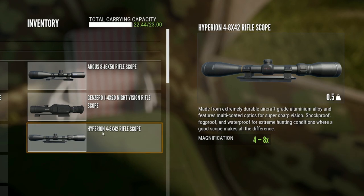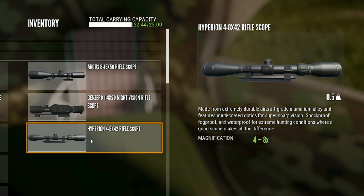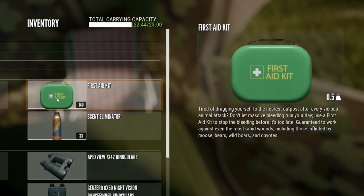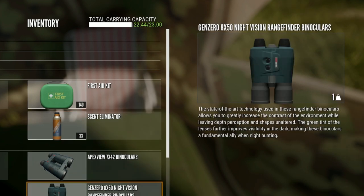I do have the Hyperion. The Hyperion is what I mainly use. I only use the Argus for really, really far shots, usually on just one animal. I find with the Hyperion you have a much better field of view — you can see so much more. It's so much better for taking down multiple animals, which is what you're doing in any Great One grind. I have with me the Red Deer Collar, the First Aid Kit, and the Sense Eliminator. Neither of these are super vital, but they don't weigh a whole lot — half a kilogram. I also have the Apex View, and the Gen Zeros, though you don't really need the Gen Zeros.